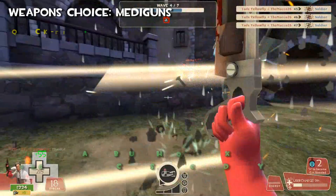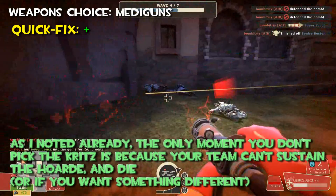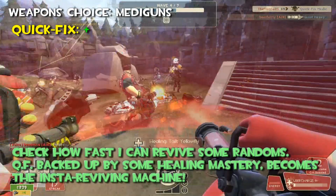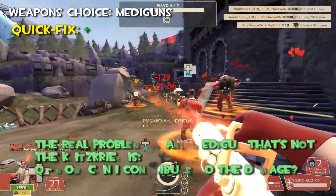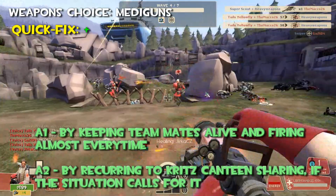Let's talk about the Quick Fix. Now things got subjective, but consider my point. As I told you already, the only moment you don't pick the Kritzkrieg is because your team can't sustain the horde and die, or if you want something different. Thus, the Quick Fix can step in. Check how fast I can revive some randoms. Quick Fix, backed up by some healing mastery, becomes an insta-reviving machine — one second at most for reviving a 200 HP Soldier. The only real problem with any Medigun that's not a Kritzkrieg is: how can I contribute to the damage? Two answers. First, by keeping teammates alive and firing almost every time. Second, by requiring Kritz canteen sharing if the situation calls for it.